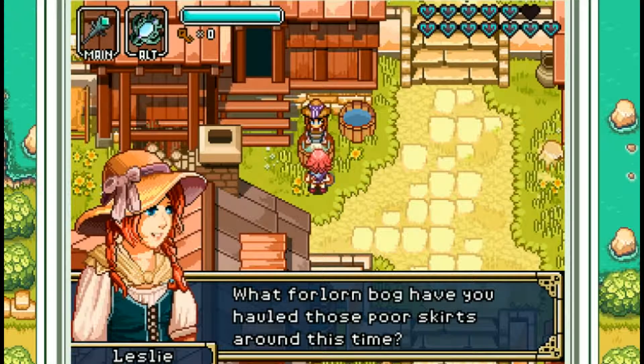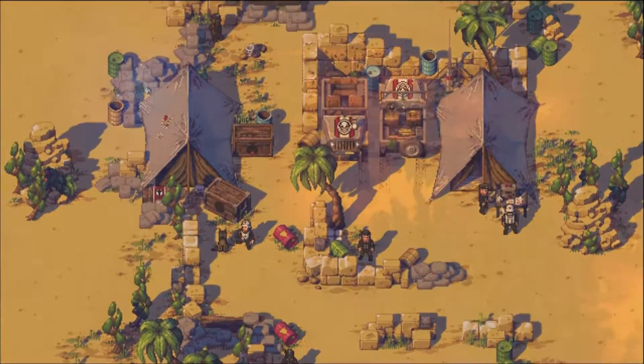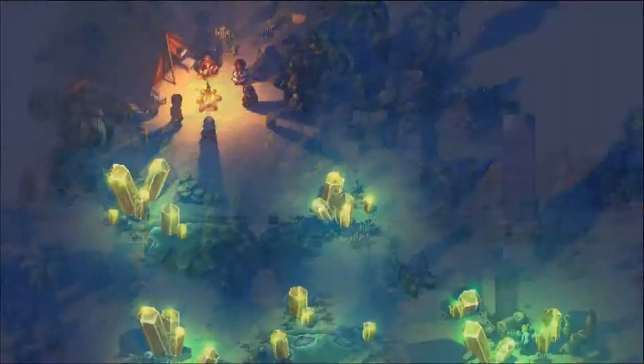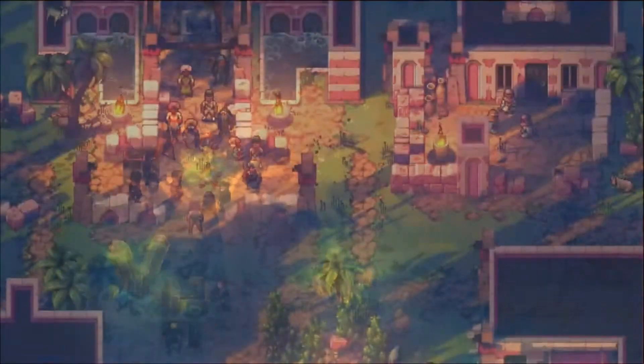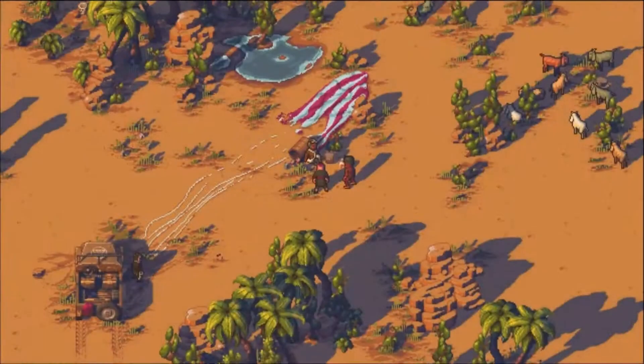The final game we're checking out today is Pathway by developer Robality. This is another top-down pixel art game — I'm a real sucker for those. What really impressed me about this trailer was the lighting and exotic locations on show. The combat looks to be a tactical turn-based shooter with cover mechanics, which I love.